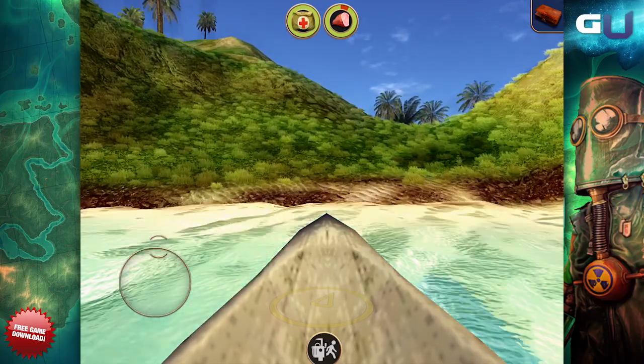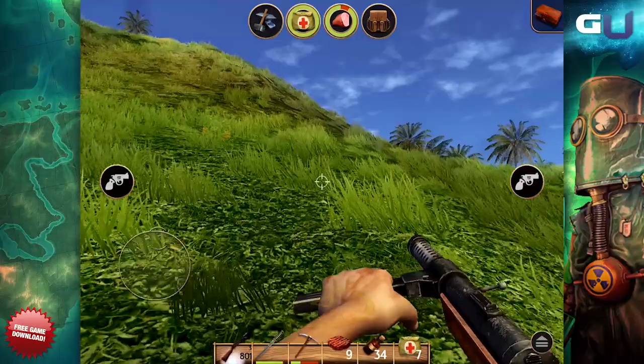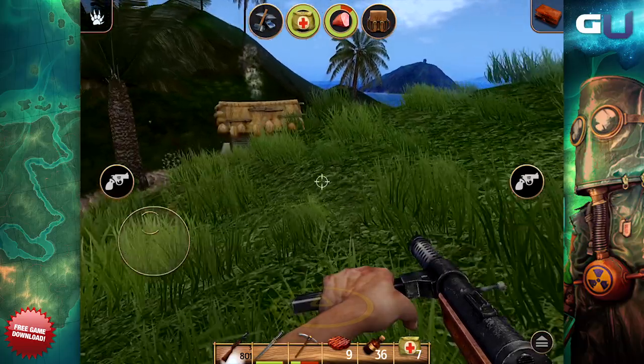The first thing we do is set up a camp. This is where we are going to store our items and loot, as well as smelt metals to make ammunition or cook food. Pretty much everything that we need to survive will be here. Luckily for us, there are shelters throughout the island where we can set up camps and teleport to and from.